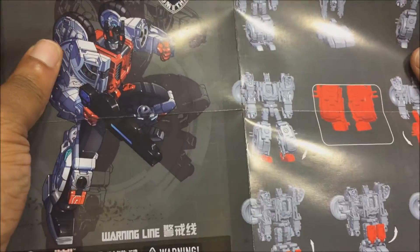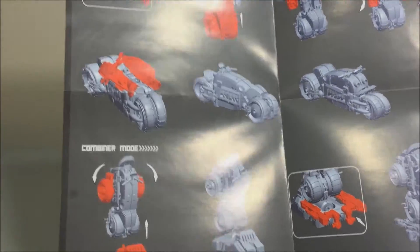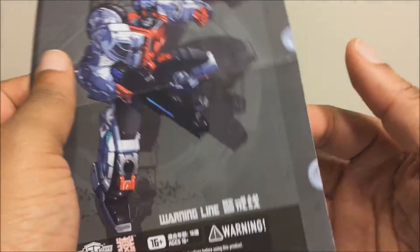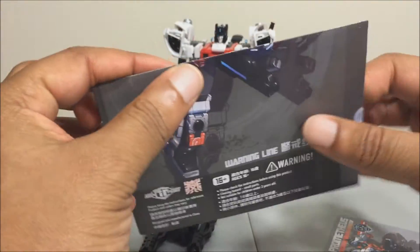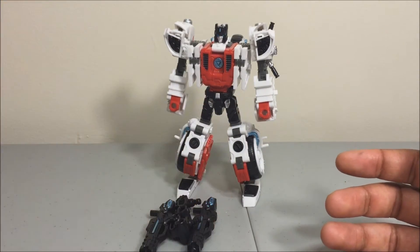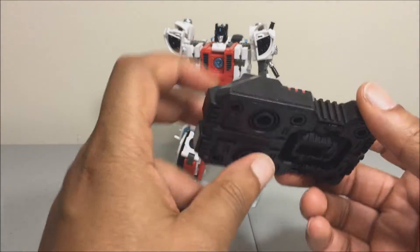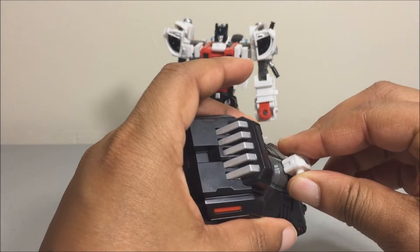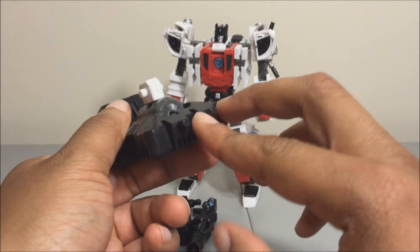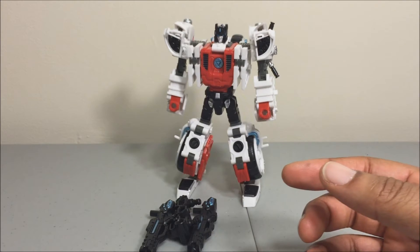The instructions are pretty good. He comes with the combined foot — same foot as we saw with Streetwise. No articulation in the foot except for this joint, which comes with a little white peg connector port attachment piece. As I mentioned, the instructions show it's supposed to peg into these parts in the back of the foot. I don't have those parts yet — they come with Hotspot. Stay tuned for more on that.